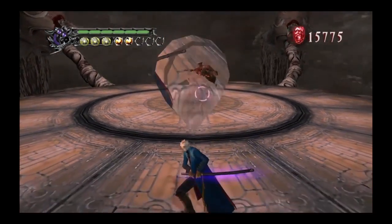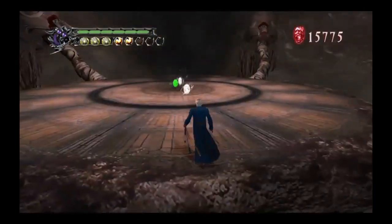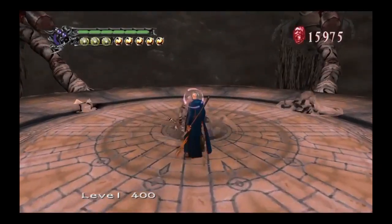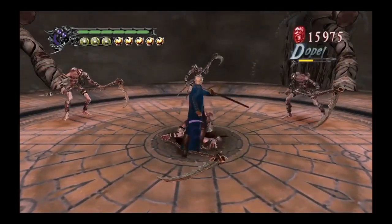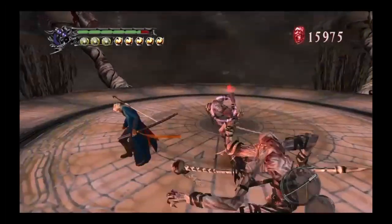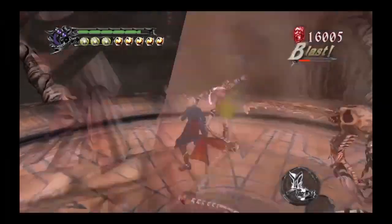We know that Vergil took Nero's arm — that is all but confirmed. He rips Nero's arm off, then says 'I'm taking this back,' and transforms it into Yamato, before proceeding to cut a portal — like DMC Vergil did at the end of that game. That's 100% Vergil.